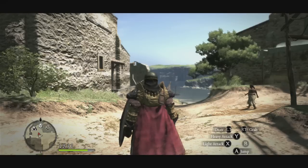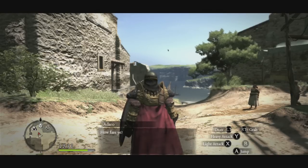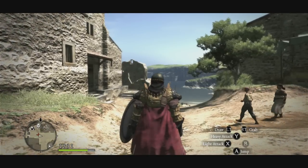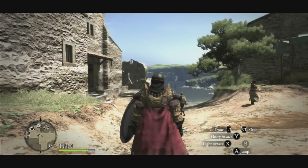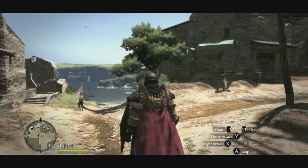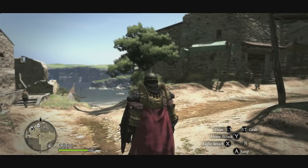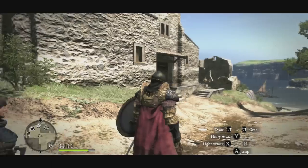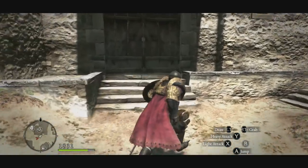First things first, you need to get to Cassardis — the village you start off in right at the beginning of the game. If you're past that and you've been to Gran Soren, in the Dark Arisen version you can use a Riftstone or port crystal to get back here. On the original Dragon's Dogma you'll unfortunately have to walk back. When you get to Cassardis, here is the inn.